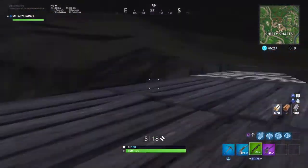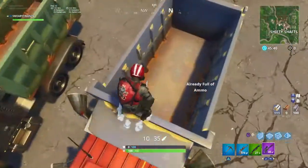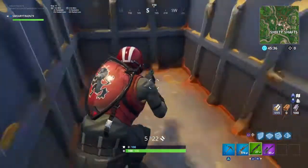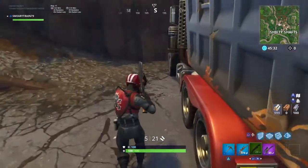This next one isn't that great, but it does work in some situations. You can hide in these little trucks, and since there's normally loot in them, if someone comes you can just put a truck in them — or an SMG if you're a tryhard.